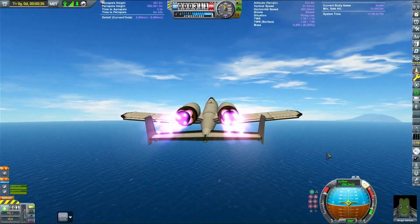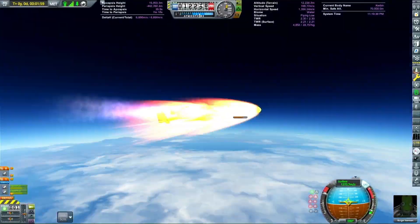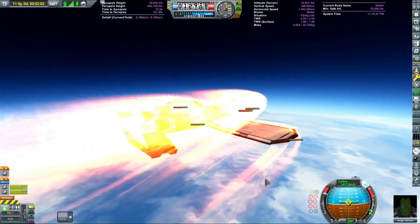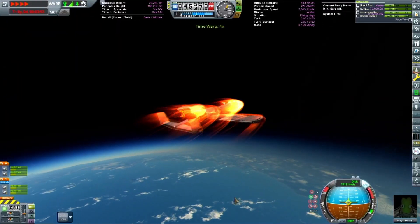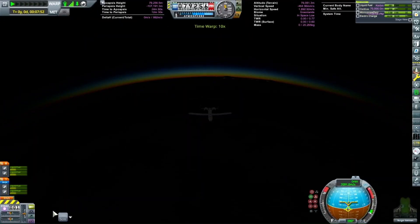So here she is taking off. It flew incredibly well, surprisingly. We added a whole bunch of fuel clipped into each other into the nose to replace the weight of the GAU-8. And yeah, it flies incredibly well — almost better than the original one.